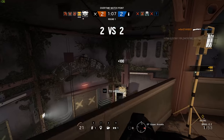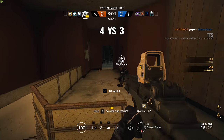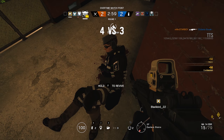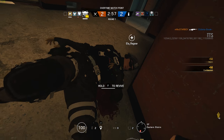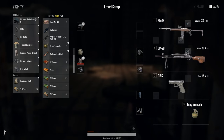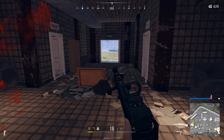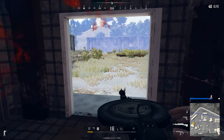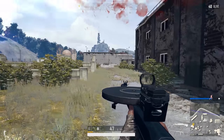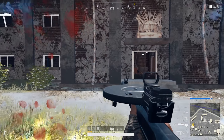Operation White Noise will be available to people who have the Year Two season pass on November 27th and for public release on December 4th. Finally, the PUBG test server has released a new update with some really cool UI improvements and two new weapons, including an AUG A3 that is bound to a loot crate drop, so it's going to be pretty hard to get.